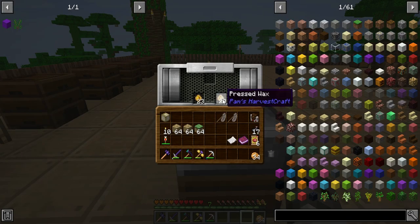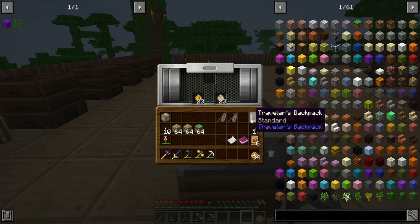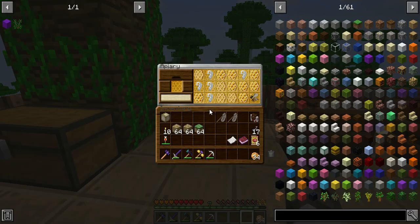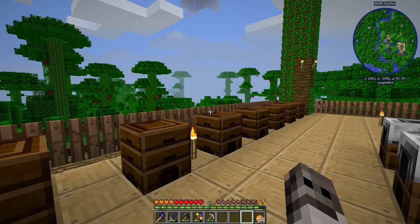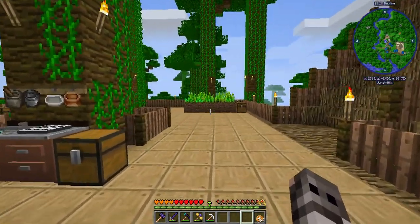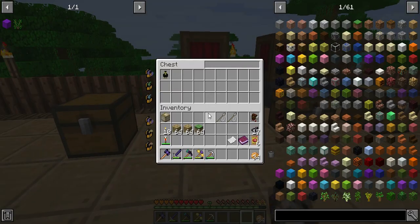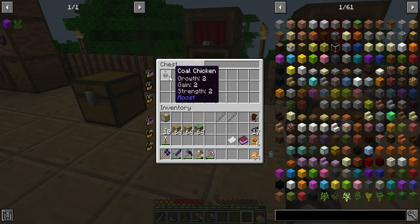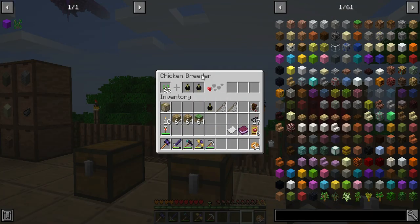This platform kind of turned into my cooking and beekeeping area. Here's where I make the pressed wax — use that with string and you can get candles. You can use candles with any colored dye to get different colored candles, so that's where I've been doing that. Grubs — I can make stock. That has possibilities. That is what we are doing. That's a 2-2-2 chicken, and I'll show you how you get better chickens.